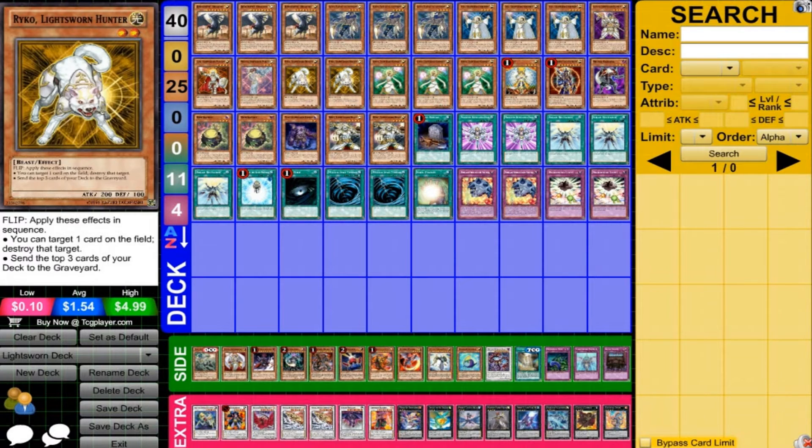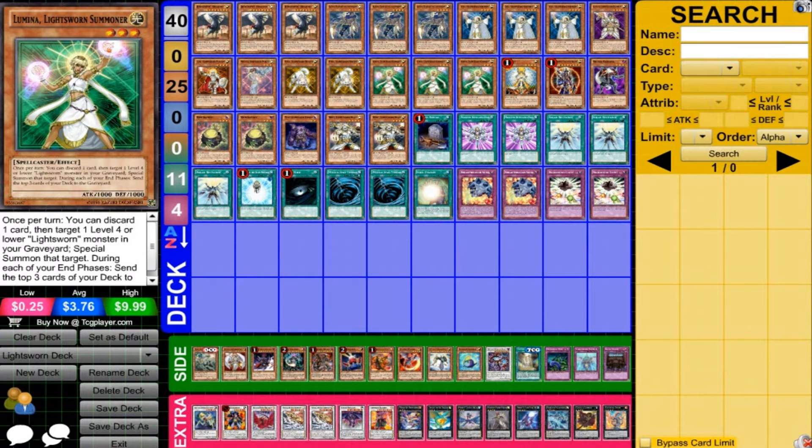Running 2 Ryko — not as useful these days as it used to be, but 2 seems to be a good amount. I still like the ability to destroy things, which can be very useful. And then we're running 3 Lumina. Lumina has always been a good card, but with the Synchro power this deck has and some of the other variations we can do, Lumina becomes a much more powerful card. I would say run it at 3 in any Light Sworn deck now because of the strength of some of the plays you can do.